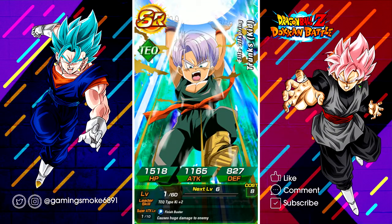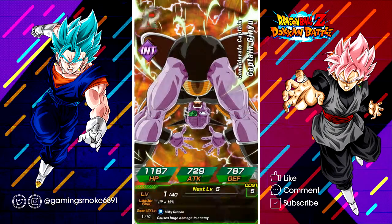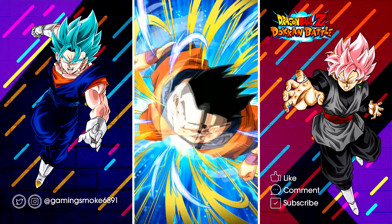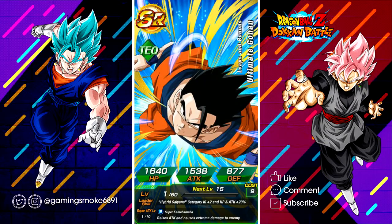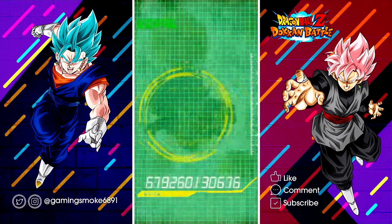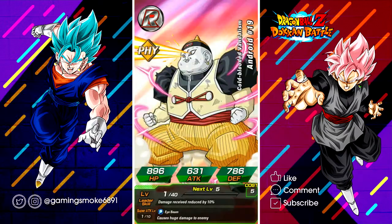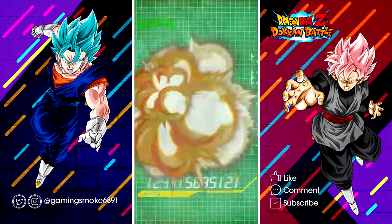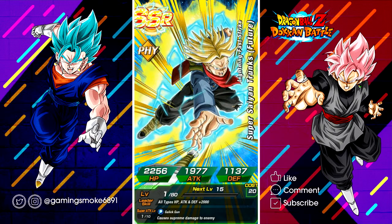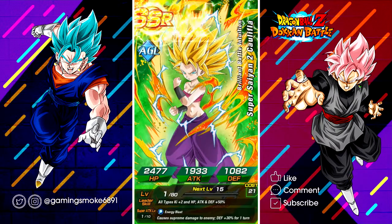Let's see what else we're gonna get — if we could pull another Kefla that would be great. Okay, Ginyu... anything else... okay, Ultimate Gohan SR. What else we got — Trunks Super Saiyan, Android 19, and Trunks Physical. This one is not the best one unfortunately.